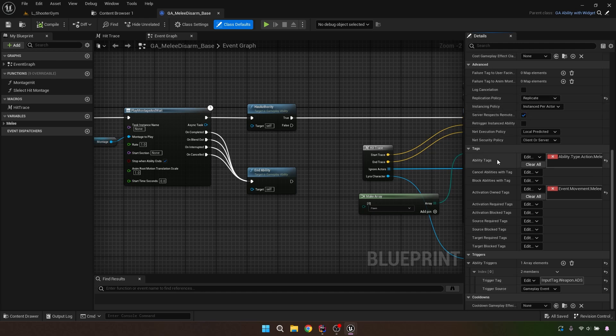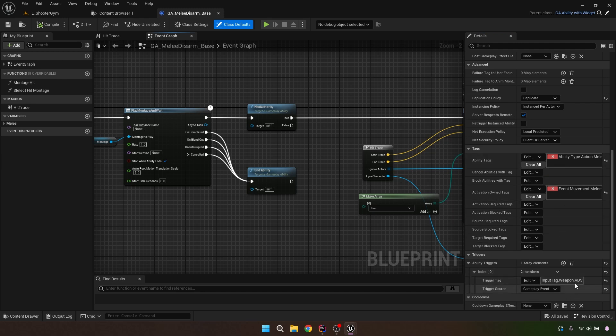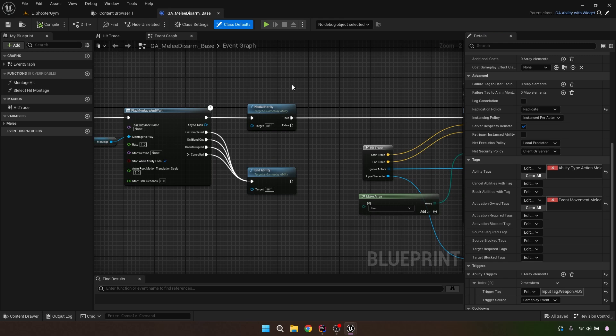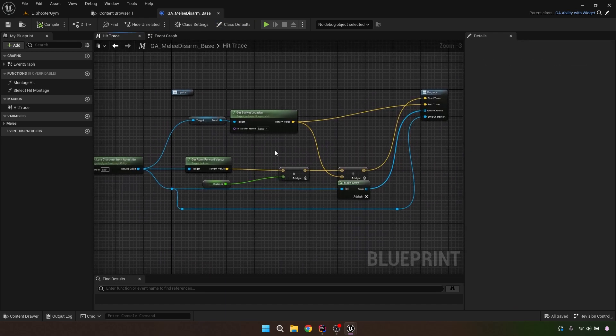We need to check if we have authority, so replication on this one needs to be double-checked. The ability tags are Action.Melee. There's an input tag 'Weapon.ADS' that I didn't put there — it's on the melee too and it hasn't broken anything, so I'm leaving it alone. If anyone knows why that appears, let me know in the comments. Either way, if we have authority, we run the trace.